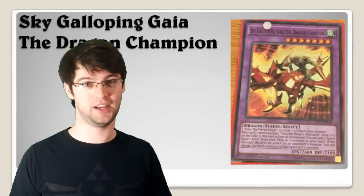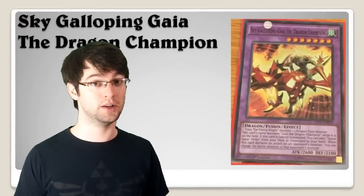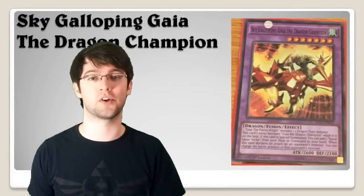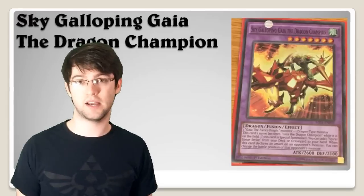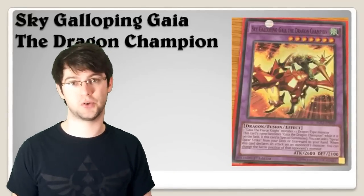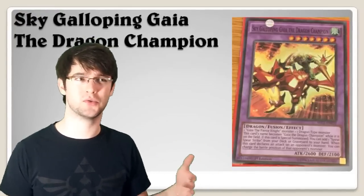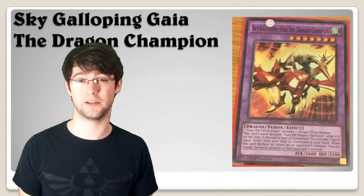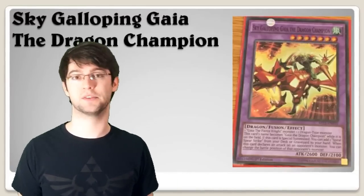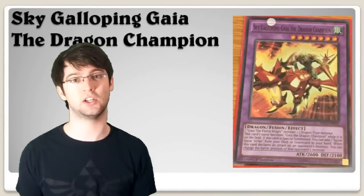Number 11: Sky Galloping Gaia the Dragon Champion. This is probably what you'd be summoning with Curse of Dragonfire because it requires one dragon monster and one Gaia the Fierce Knight monster, making it fairly generic. Basically this guy becomes Gaia the Dragon Champion while on board. Once per turn you can search Spiral Spear Strike, a continuous spell that lets Gaia do piercing damage and draw a card when he does battle damage. When he declares an attack you can change the battle position of the monster he's attacking to put them in the weaker position.